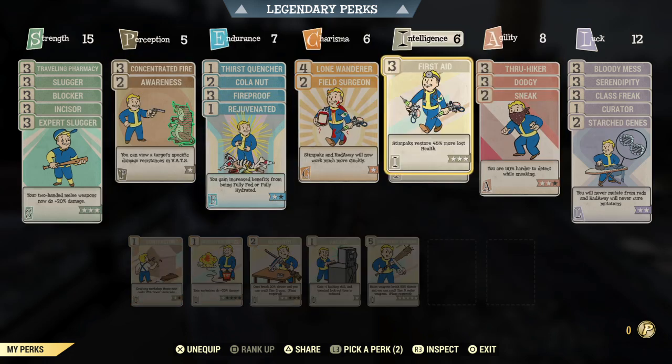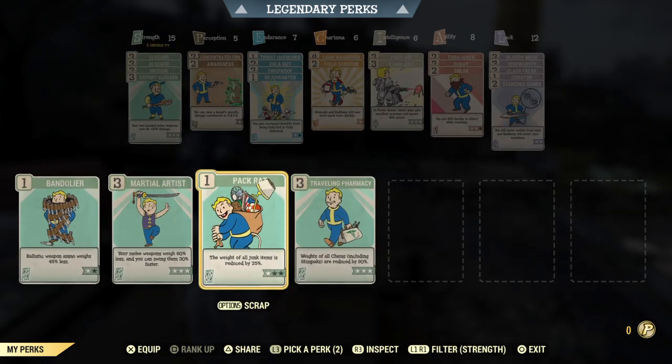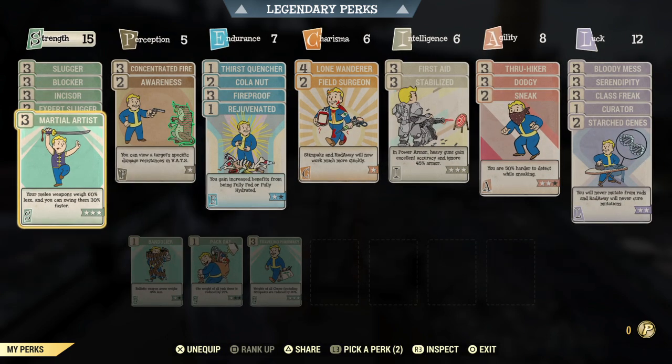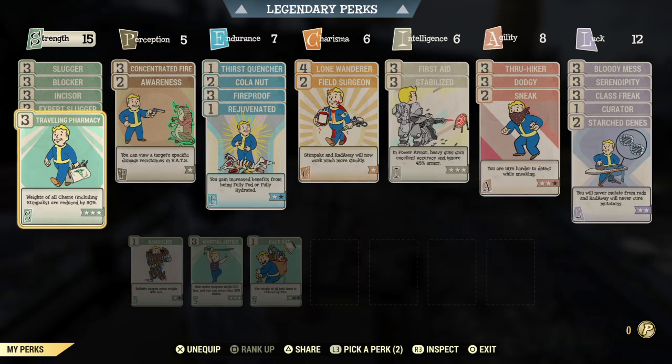Those are the two updates. Another thing you could do — but it's totally up to you — if you don't care about Super Stimpaks and chems and you don't use them, switch this off and input Martial Artist instead. That gives you a faster swing rate, so if you're using the Auto Axe it'll be much faster which means more damage. But since I use Super Stimpaks, I'm going to sacrifice those points and put Traveling Pharmacy instead.